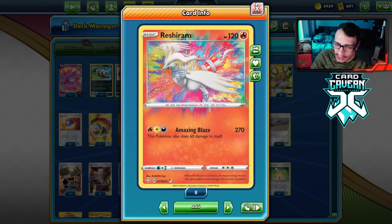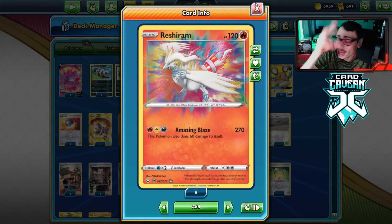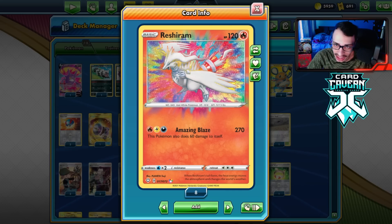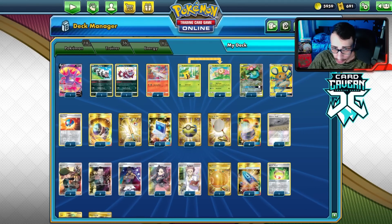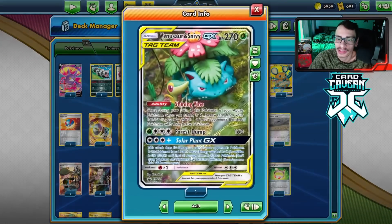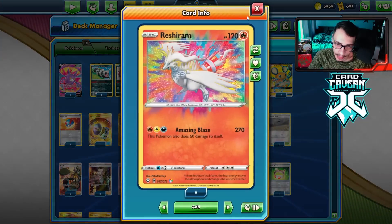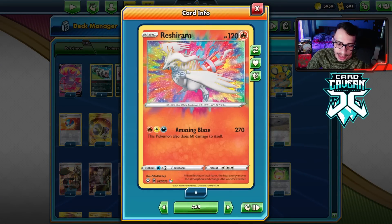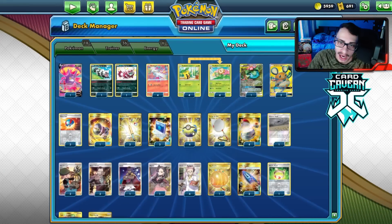Taking two knockouts with Reshiram. VMAXs are a little harder because they have a lot of HP, but any GX two-prize deck or tag team deck is easier to beat since we just need to knock out two Pokemon to win the game. I'm playing a couple Goons to pick up knockouts with that extra damage. We can also combo Goon with Snivysaur's Solar Plant attack. I'm playing Leon and a Vitality Band, so we have a lot of ways to make Reshiram do upwards of 300 plus damage.